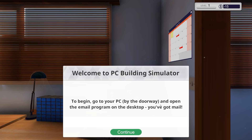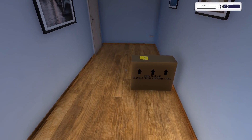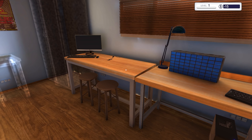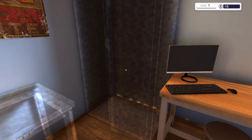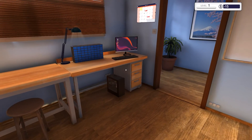To begin, go to your PC by the doorway and open the email program on your desktop. You've got mail! So right here is my shop — customers will bring in the PCs and leave them here. That's where I put them when I'm done working on them. We've got three workstations. This is the only one unlocked at the moment. I can unlock one at level 3 and another at level 8. This is the PC storage cupboard, which I can unlock at level 6.